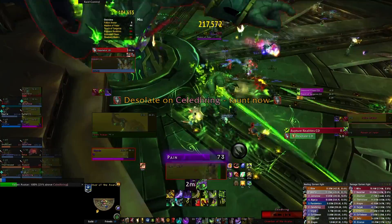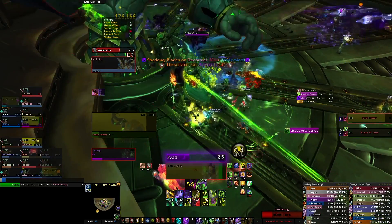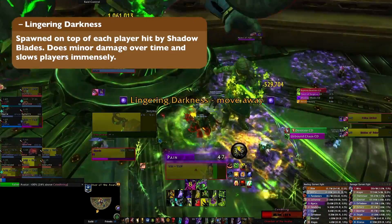Run away from Rupture Realities. If you are melee and targeted by Shadow Blades, run them to the sides. If you are ranged and targeted by Shadow Blades, just make sure to point them away from the main. Unlike normal difficulty, these will now leave pools of goo that does damage and slows anyone inside them.